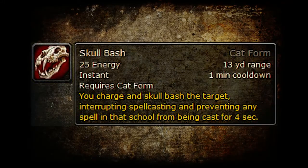In this video we're going to be taking a look at Skull Bash. Skull Bash was the interrupt that Feral received in Cataclysm. However, unlike other interrupts like Pummel and Kick, Skull Bash has a longer range and a charge component to it. This single difference makes Skull Bash a unique ability because you can use that charge for other uses other than an interrupt. So let's go ahead and take a look how.